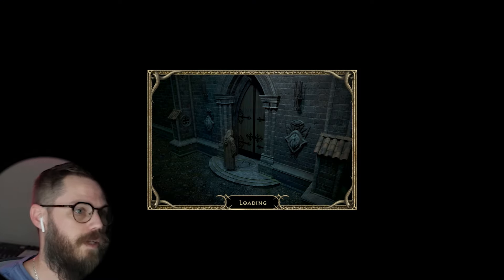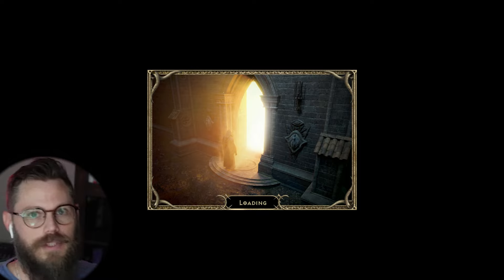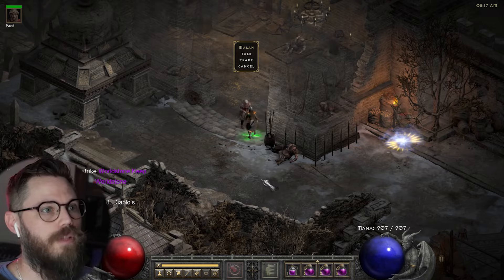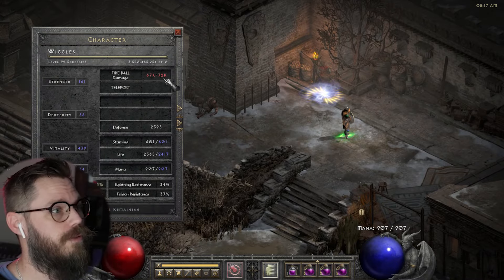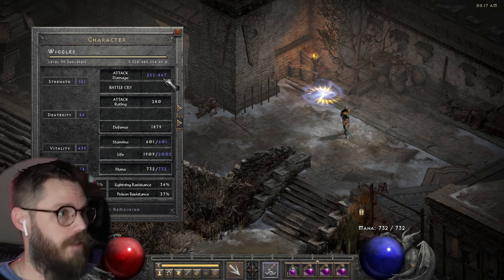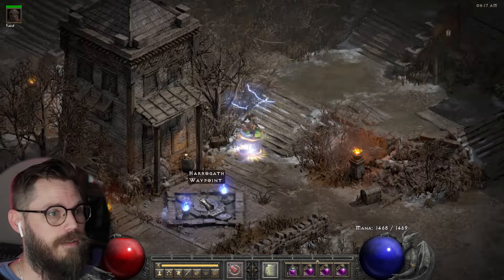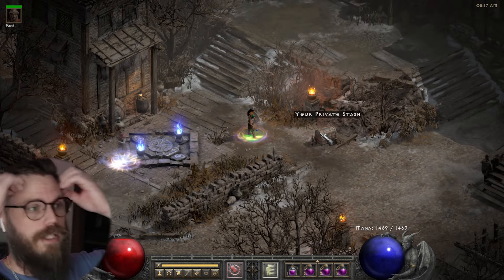Alright, so we've got Woggles. Woggles is the first sorceress that I built when I started this mod — she's been through a lot with me. She's doing 74,000 damage at her max. We'll do a Diablo Clone run, a cow run, Mephisto, Andariel, and Baal. Then I'm gonna build up a Nova Sorc and do the same thing with her.